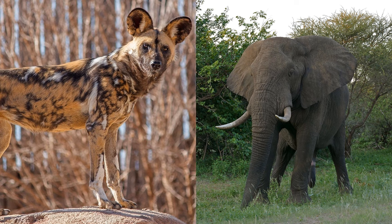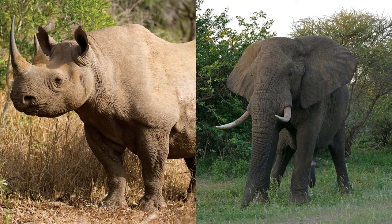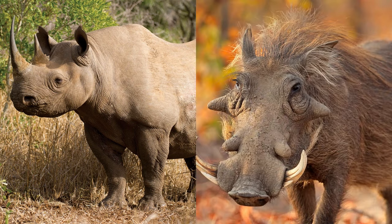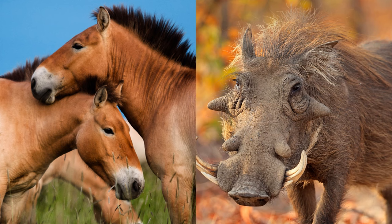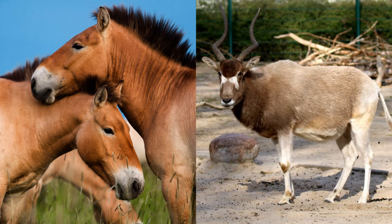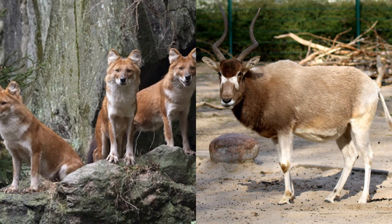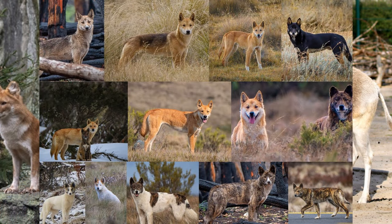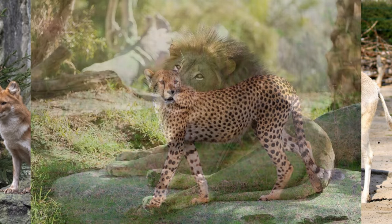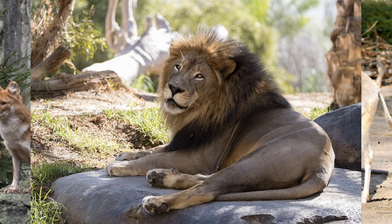Many animal variants would be great here, such as the Golden Wild Dog, Darker Grey Elephants, Browner Black Rhinos, the Black Maned Wolf, Greyer Warthogs, more orange and pale Przewalski's Horses, a winter and pale coat for the Addax, Doles with white underbellies and longer fur, and more Dingo variants. Some new remasters could include the Cheetah, the African Lion, and the Spotted Hyena.